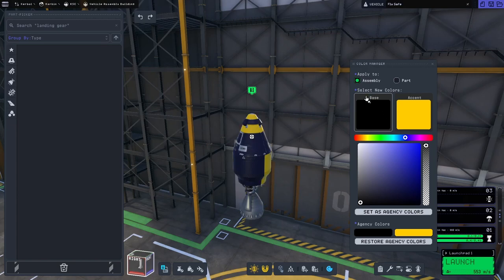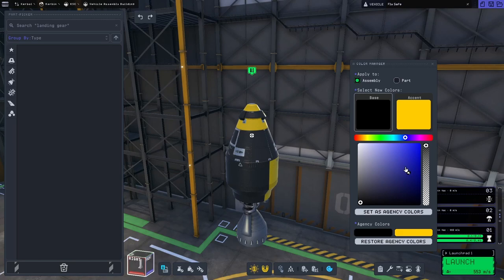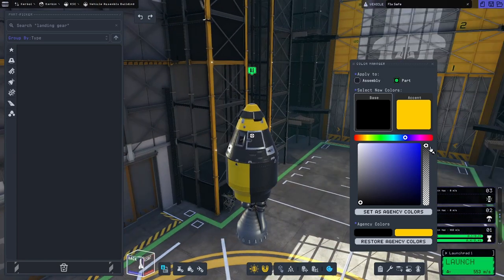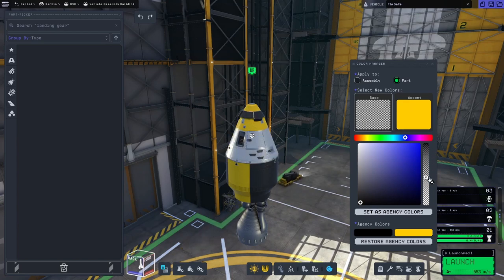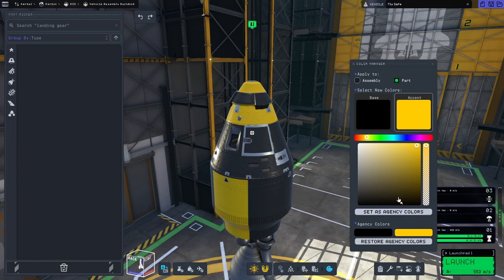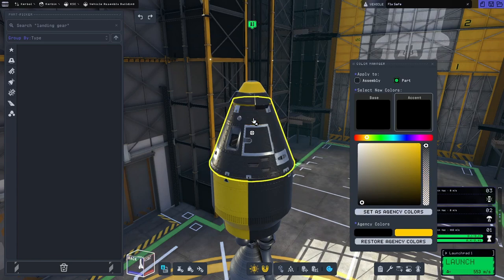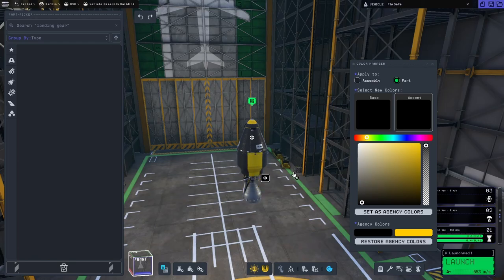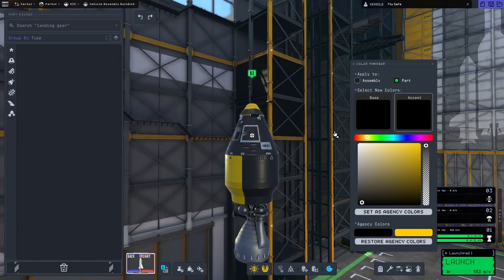Can we put, like, stripes on this thing? How do you paint individual parts? Because this is all one piece, it wants to stripe it horizontally. Can I make the stripes in a different orientation? I'm not really sure what that's doing, to be honest — making it just a bit transparent. I would like stripes going the other way. I'd like it all to be black and yellow, but that's all right. These match — I think that'll do it for now, for our first launch.